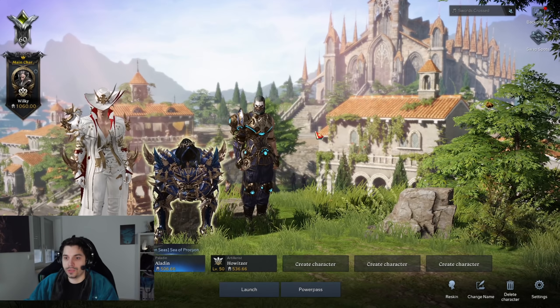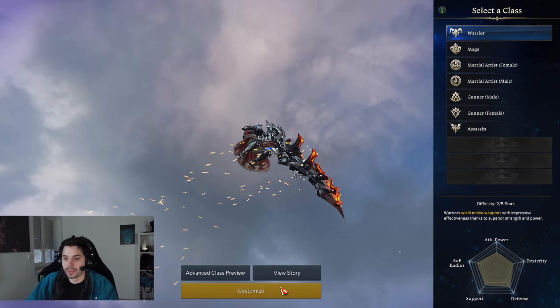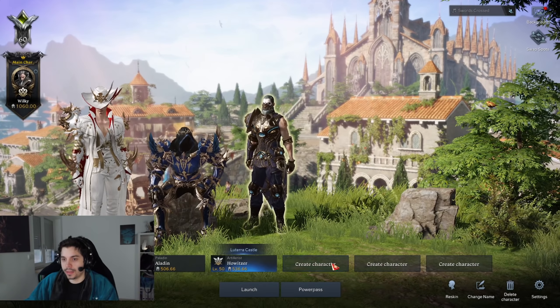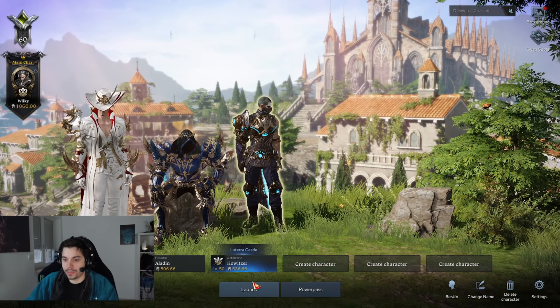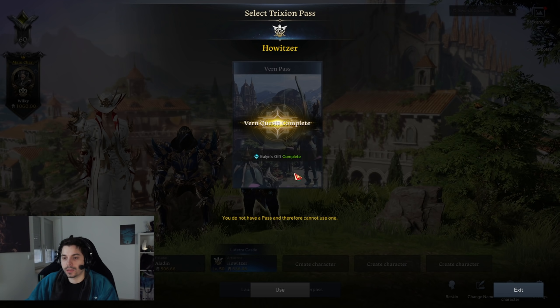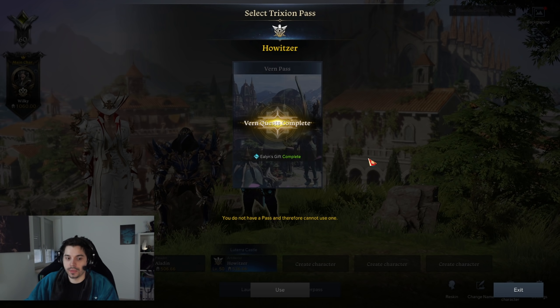To use it, go to your character selection screen — you can already see the power pass option there. Create whatever character you want; let's say a berserker. Customize and create the character, and once it's set up at level 1, it'll ask whether you want to launch normally or use the power pass. Click power pass and it'll automatically boost that character all the way to level 50.